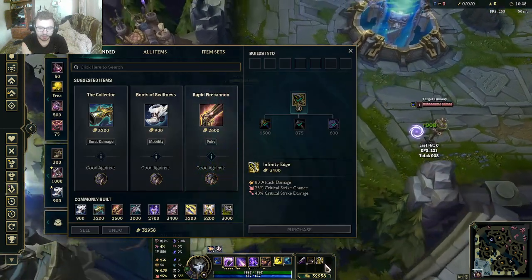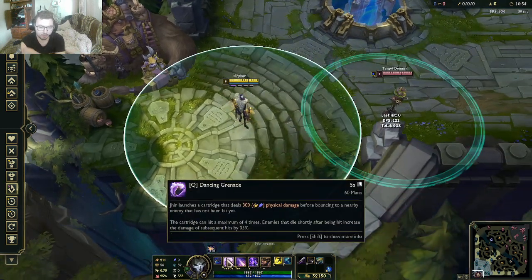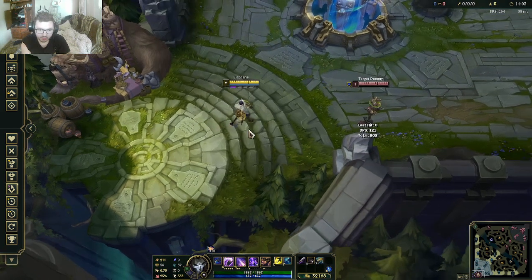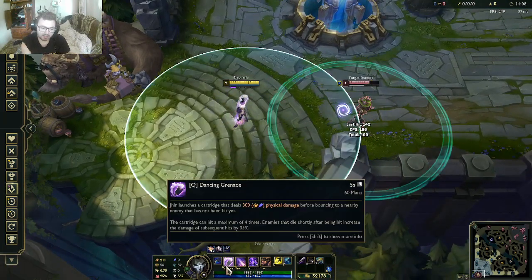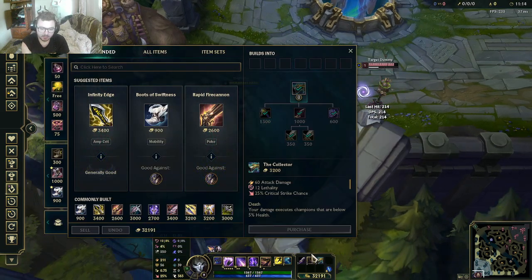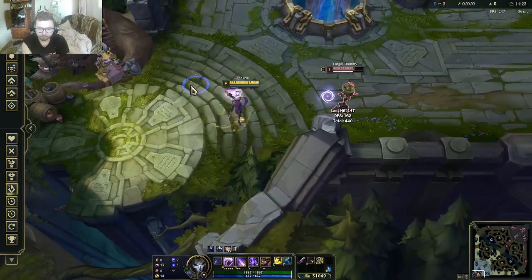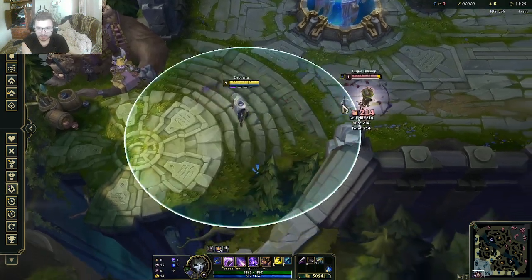We teleported as well. The thing about Collector is it's kind of a weird item because you get forced crits on your R and passive. With Infinity's Edge you make up for the lack of that 5% execute passive — and sometimes you don't even rely on it, because you can execute with your forced shot from your R. See, there's a 214 versus 327 — that's a massive crit difference.